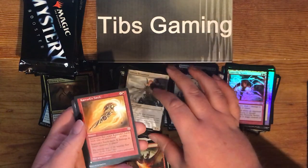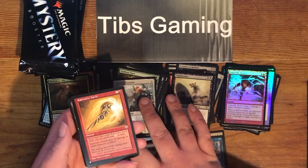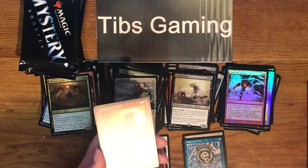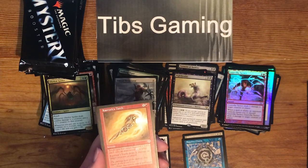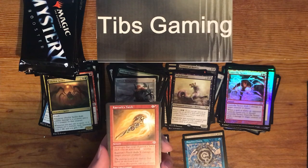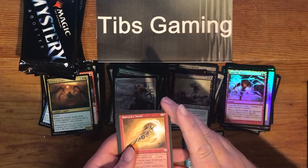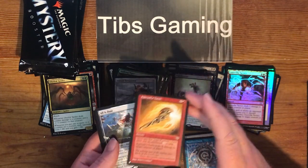Eldrazi Devastator. Crib Swap — actually, Care of X Torch. I guess it's probably just instants that target it; each costs an additional two to play. X and a red, Care of X Torch, sorcery. Deals X damage to a creature or player, but costs two extra to target it with instants.